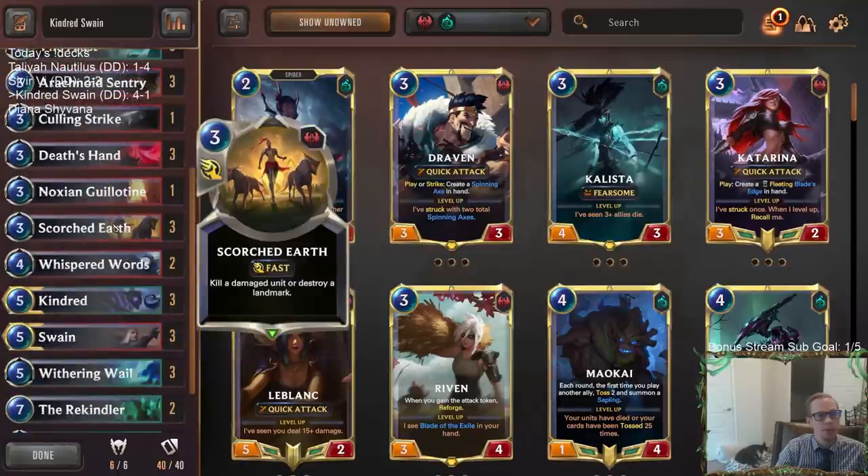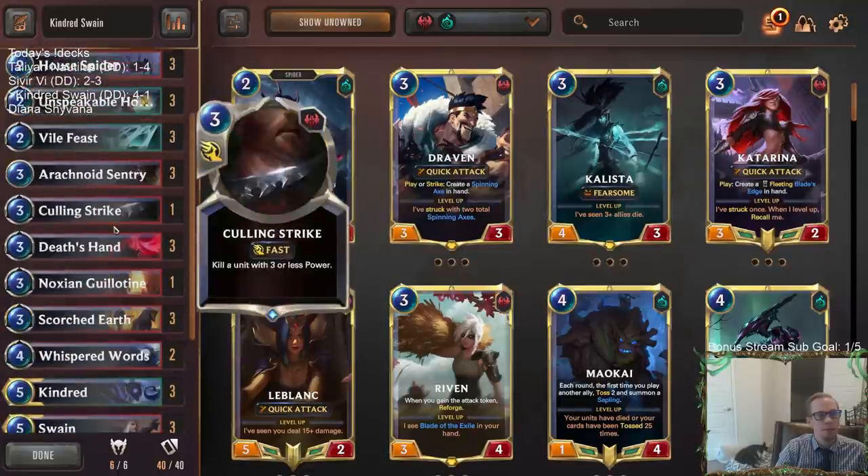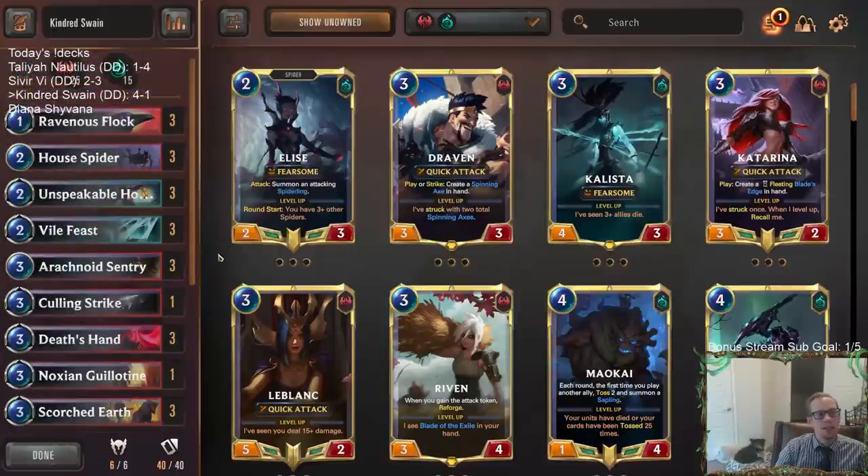You get to Scorched Earth some Veil Temples — that's always fun. So there we go, that's Kindred Swain — very good deck. For those of you watching later on YouTube, hit that like button. Hopefully you enjoyed this deck as much as I did. If you try out the deck yourself, let me know how it goes in the comments. Thanks so much for watching and I'll see you for the next video.